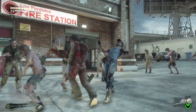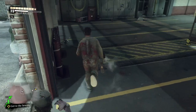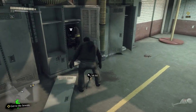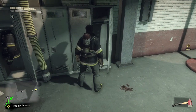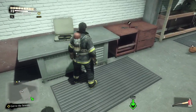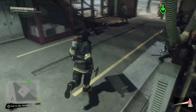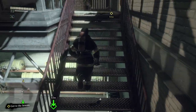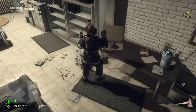Moving on to the third island — the first thing you're going to see most likely is the fire station to the right. In here is the full ensemble for the firefighter uniform. You have the jacket, the boots in the next locker, the pants on the table, and the hat upstairs. Make sure you grab all four, because that is four items for the count.